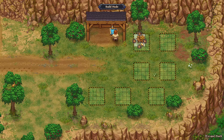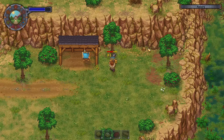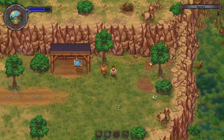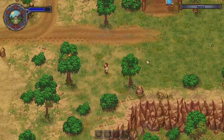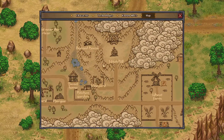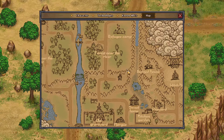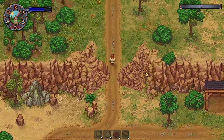I guess eventually I can access it, I guess. Alright, let's go fishing. Am I anywhere near a fish spot? We are... up here. I can go fishing up there. Let us go fishing.